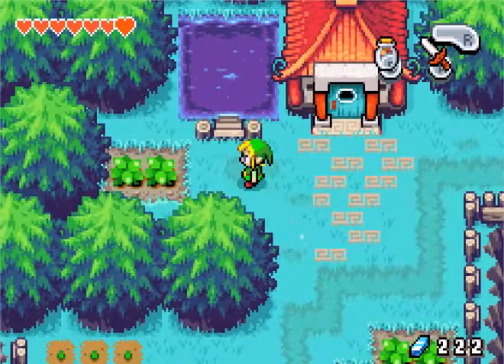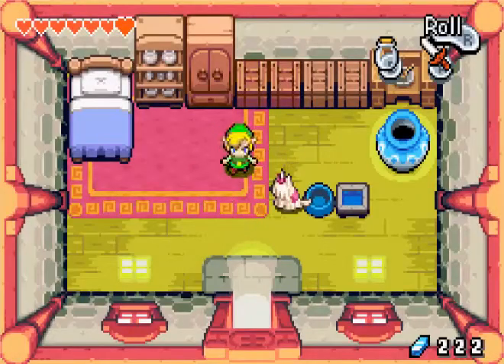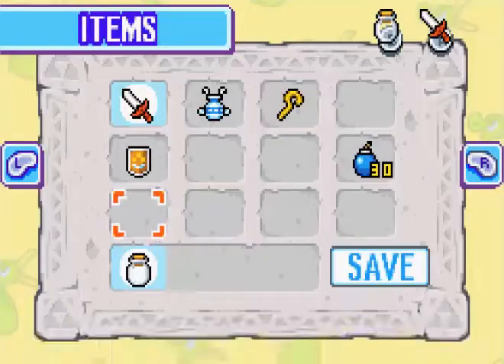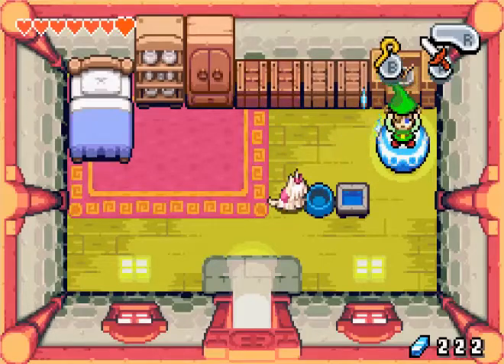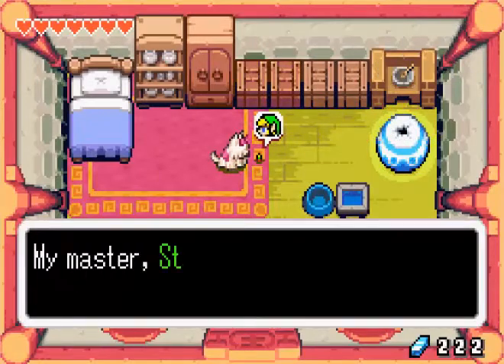This is a lake, but you can't really swim quite yet. And we have this cool little house over here. Hey puppy! And there's something interesting you can do — if you ever see a pot like this, use your Cane of Pacci. It flips over so you can transform. And another cool thing: you can talk to animals while you're a Minish.